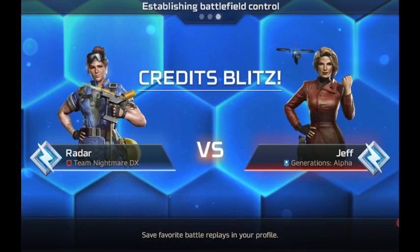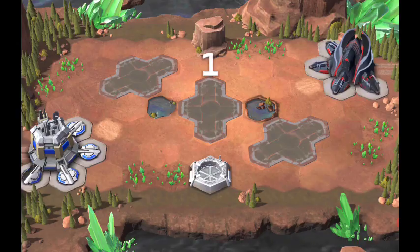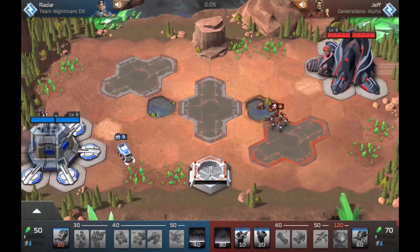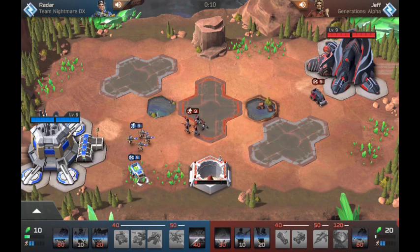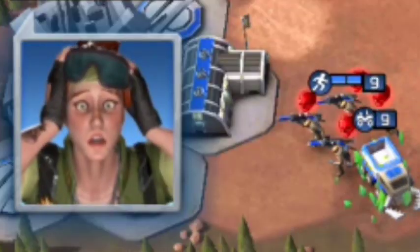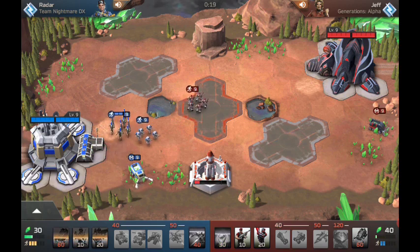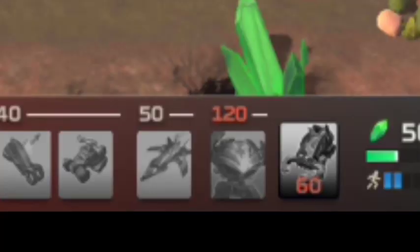So the first opponent today is Jeff. Engineer reporting for duty. I put out the wrong unit at the start — my mistake — so I was shocked. Thankfully, I had a backup plan. Also, by the way, the opponent had an avatar, so keep that in mind.